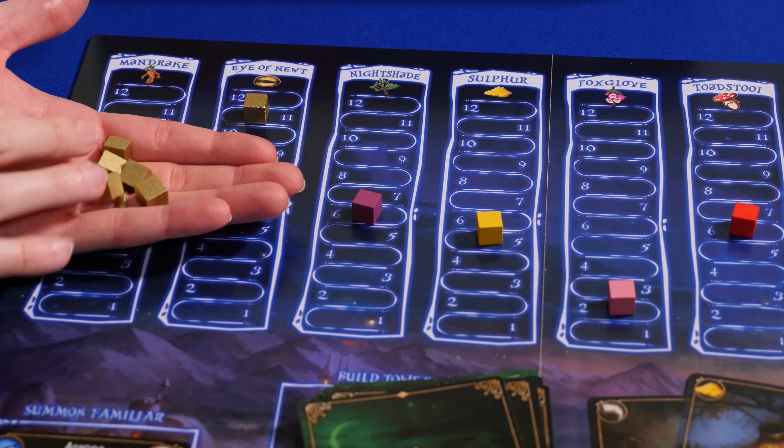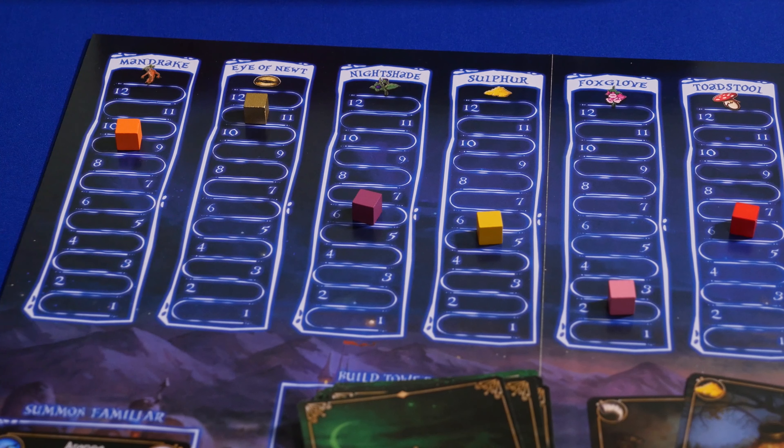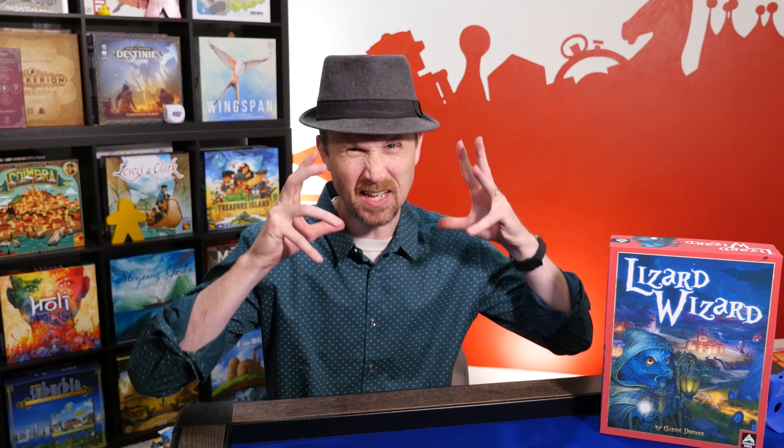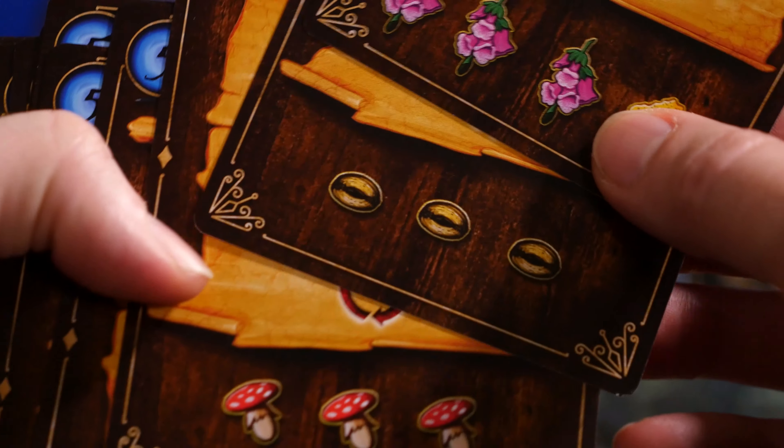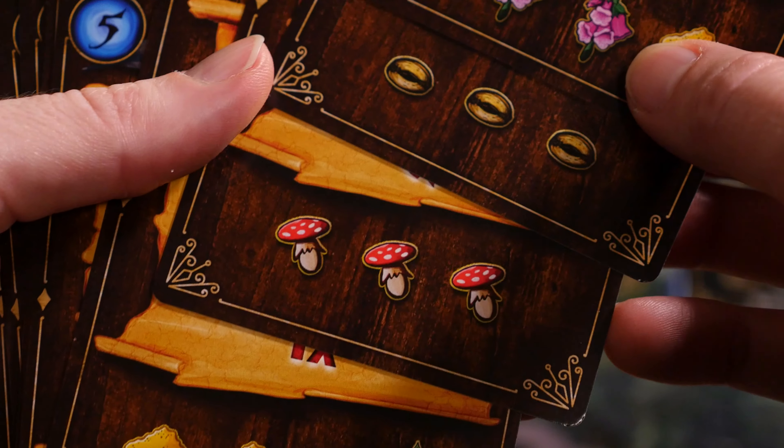If you can do it at the right time, you can get a lot of mana if the value is high. In one of the games, there were a few times when I was able to sell at just the right time and able to get a lot of mana. And there were other times when I wasn't able to sell at the right time and other people sold right before I wanted to. There are like seven different kinds of ingredients, so the market is fluctuating throughout the whole game. You just need to be aware of what kind of ingredients other players are collecting.